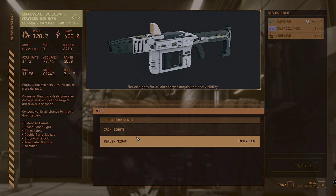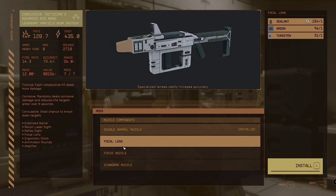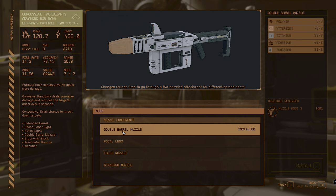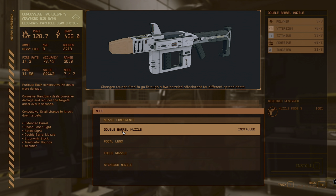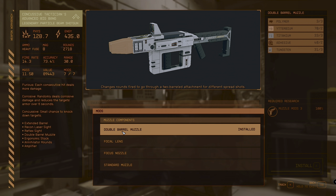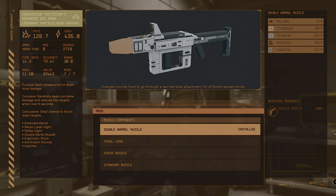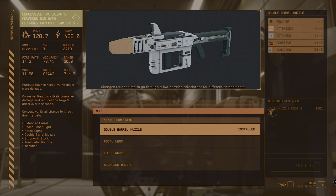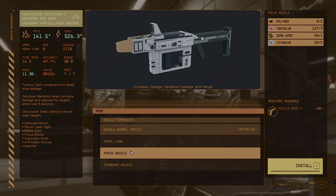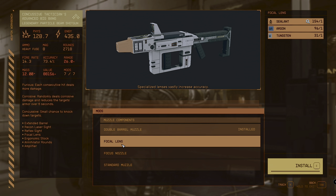For the optic, we only have two choices — unfortunately no scope, so we've gone with the reflex sight. The muzzle is a trickier choice. The focus nozzle increases energy and physical damage by a substantial amount, but focuses the spread. The double barrel muzzle changes rounds to go through two barrels for different spread shots. We want to encourage more spread to trigger the Furious and Corrosive perks more consistently — more hits means more stacking damage. The focus nozzle does reduce accuracy, so it's not straightforward.